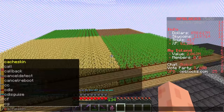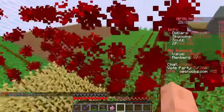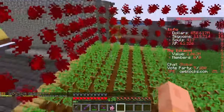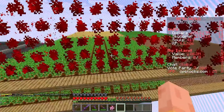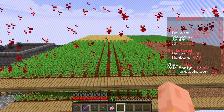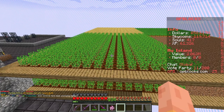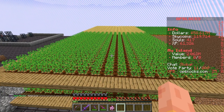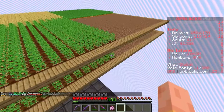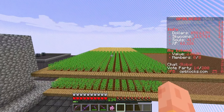I have also expanded our farm. If you do the command `/chunk borders` you can see every separate crop is in its own section - this is done on purpose because I'm going to build this up a few levels and put crop hoppers in. What a crop hopper does is: anything you mine, harvest, or kill in that chunk gets teleported to the hopper and then sorts down into chests. I'm probably going to do this 20, 30, maybe 40 high.